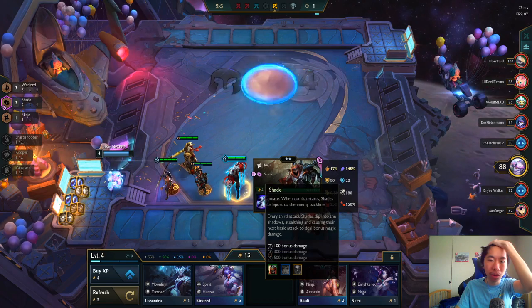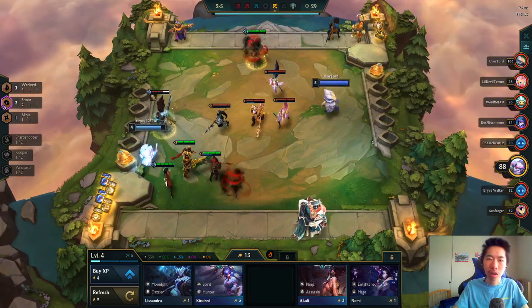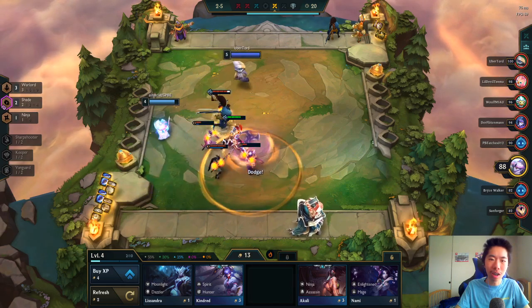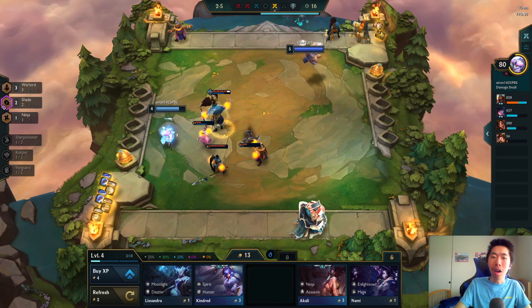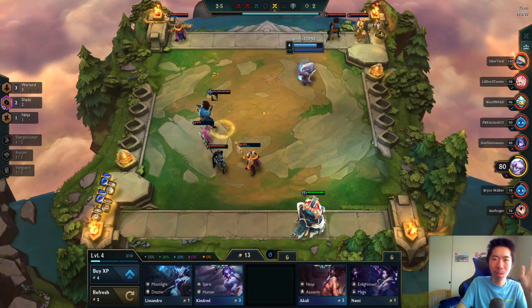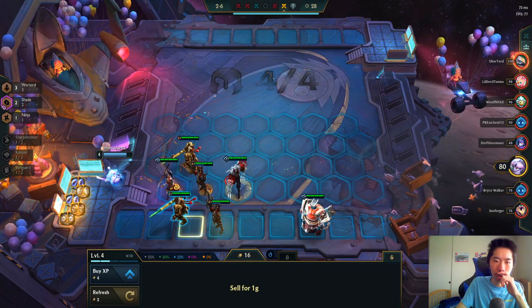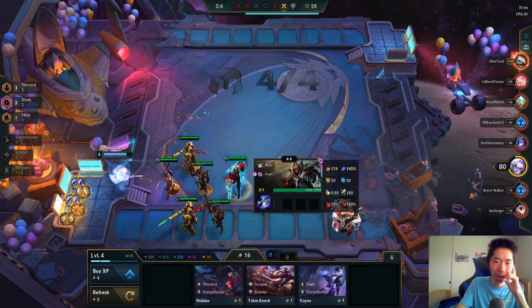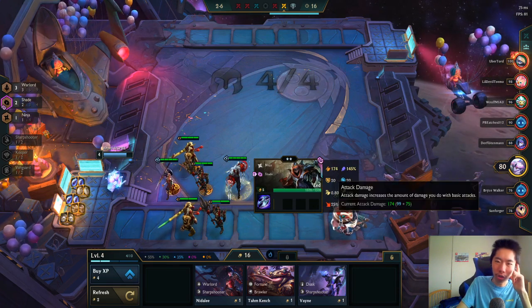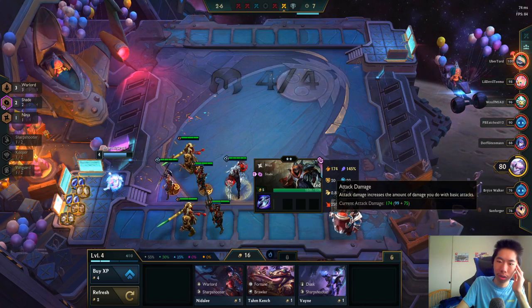At start of combat Zed teleports, and every third attack he stealths and deals bonus damage. This guy has Yasuo as his Chosen. I don't know what to do — that was a bad loss. Kindred, Akali, Nami, Lissandra in the shop. I wish I had bow items for Zed. Jarvan and Garen — I kind of want to sell Tahm Kench just for econ.